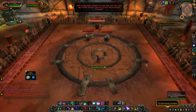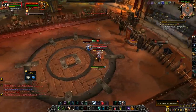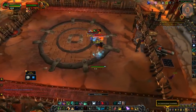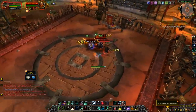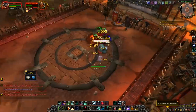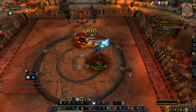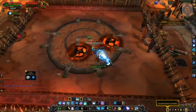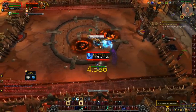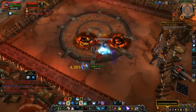The final fight of rank 4 is the Warhammer Council — quite easy. There are three dwarves that share HP, so you can multi-dot, cleave, or do all of that. Each dwarf has one mechanic: one does a Lava Burst you can interrupt, one does a whirlwind you can move away from, and the final does a charge that will stun you if you're in the way. You can use ground pools to interrupt the charge, but the fight is easy enough that you can just cleave them down quickly.